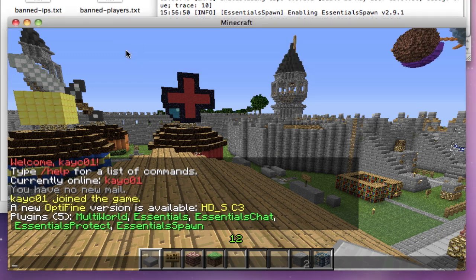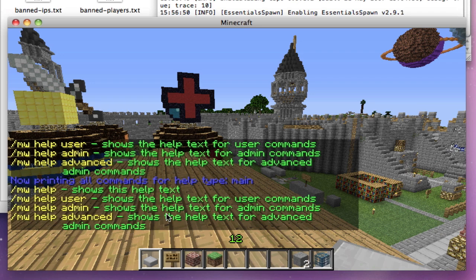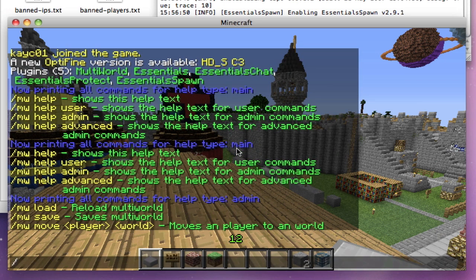There are quite a few commands. If you type MW it will show you how to do MW help, and that shows the help text. So we run MW help admin and we get: move, load, and save.